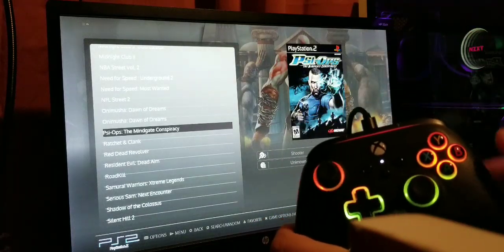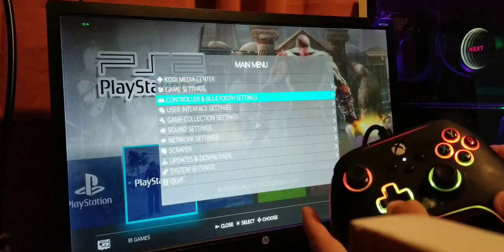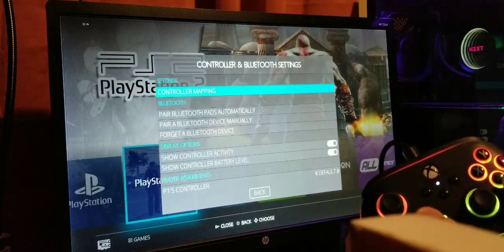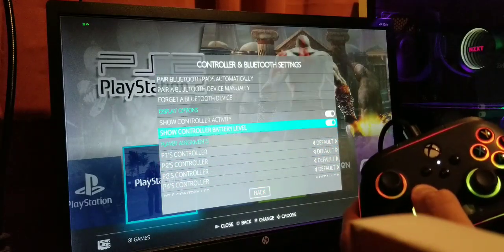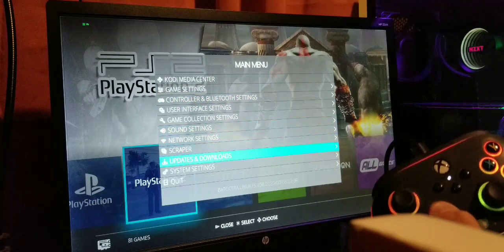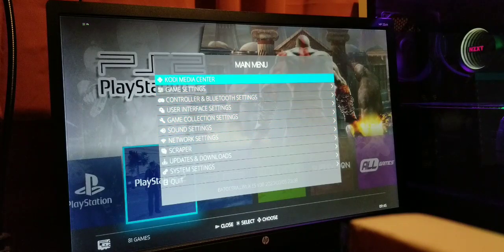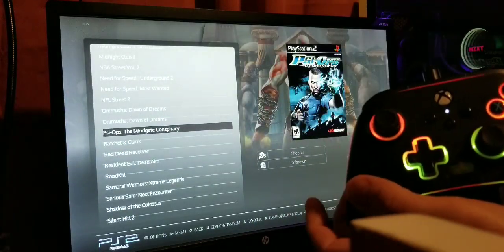Whenever you're in Batocera, pressing Start brings up your menu — that's where you'll find your controller and Bluetooth settings, controller mapping, and you can even set up a light gun if you wanted to. Network settings if you ever wanted to connect it. I've also installed Kodi Media Center on here, so you should be able to install Netflix and any video streaming app just by going through Kodi.